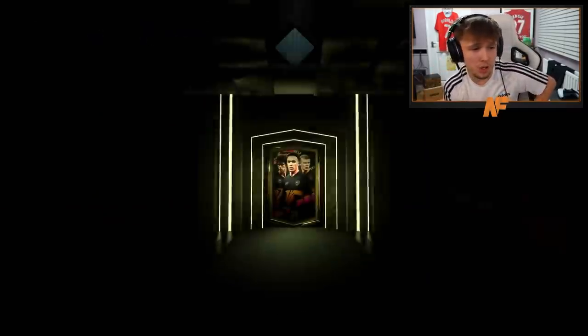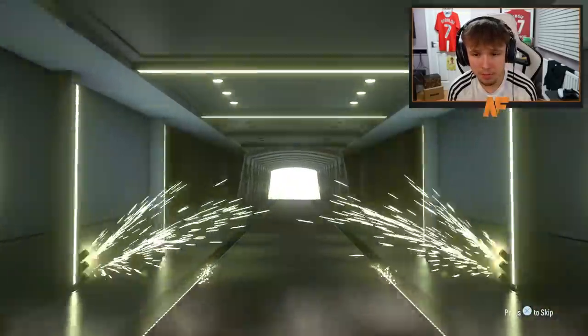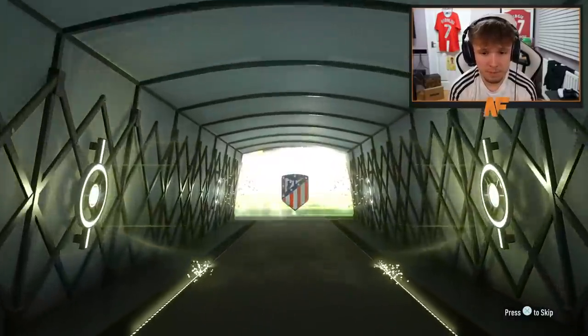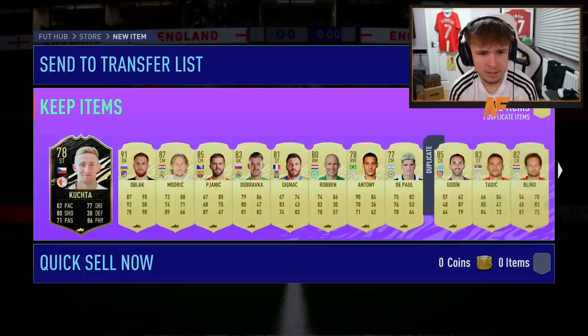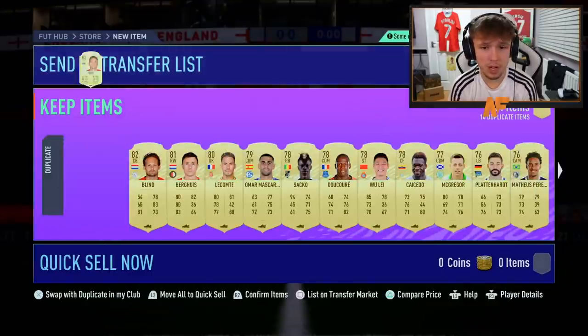We can get through a fair few 100K packs here. Two walkouts in a row! Which one? Didn't want to say it and it is him — not black card but the highest rated one, which is decent. Give me an Mbappe behind him — it's Modric behind him. Two walkouts again, back-to-back packs with two walkouts!